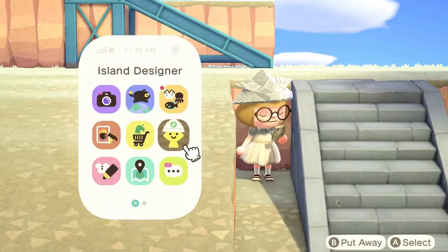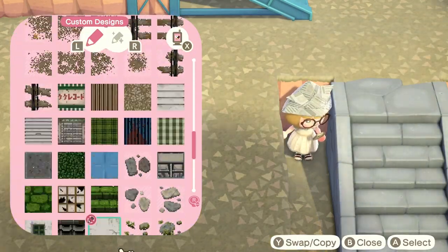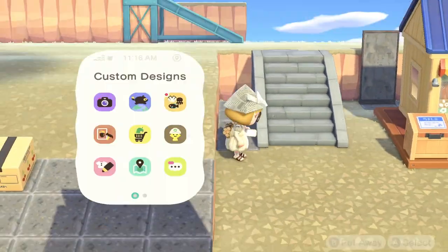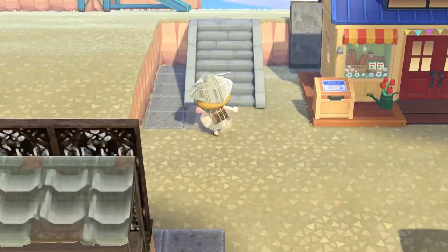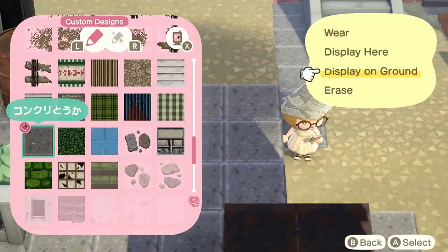I'm starting off by just framing and lining all the walls and the building itself with this little concrete tile that I've downloaded. Codes will be online and available very very soon - I'm currently working on getting all the credits together, so just a little longer and then we will finally have all of them together.